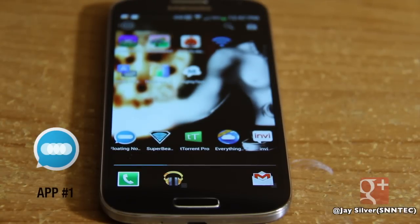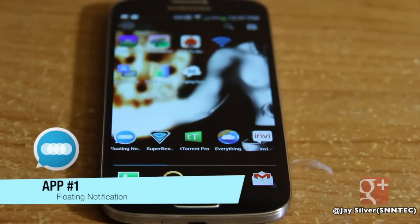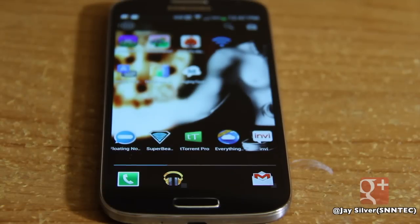This app is called Floating Notification. Have you ever been in a game application and you get notified? You may still feel the vibration, or the notification bar is just not enough. You want something to grab your attention a lot more. This is where Floating Notification comes in. I thought it was a pretty unique, out-of-the-ordinary app, and it caught my eye.